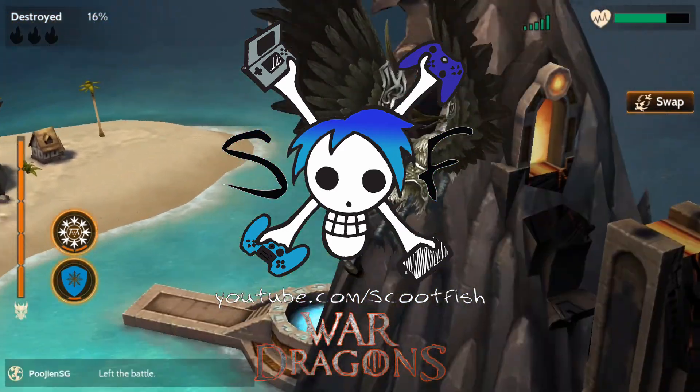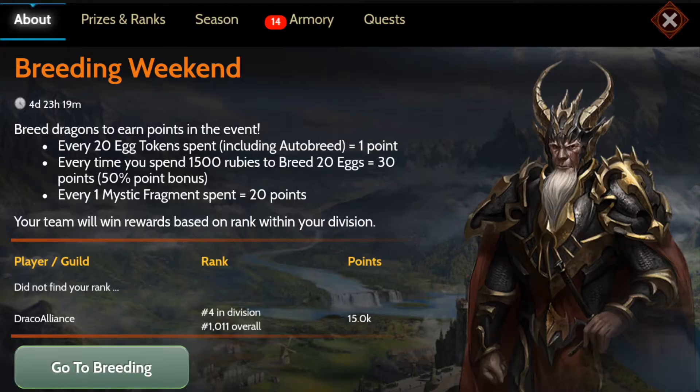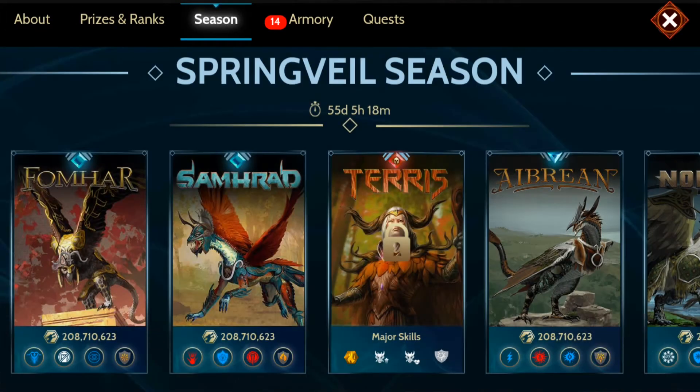Hello everyone, Scoop here and welcome back to War Dragons — welcome to your breeding weekend event video. During the breeding weekend you get points by using egg tokens, rubies, and mystic fragments. You get one point for every 20 egg tokens, 30 points every time you spend 1500 rubies and breed 20 eggs, and 20 points every time you use a fragment.